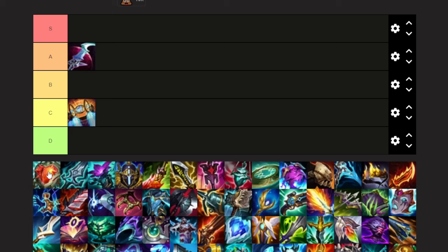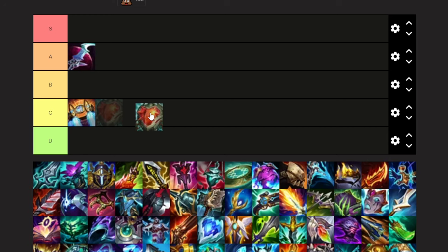Next up is Heartsteel. It's a decent item on Belveth — it's not played often at all, and it does give a lot of stats with the health and the proc, but the downside is the proc is actually reduced by Belveth's passive. That includes the health that you gain as well. So unfortunately I am going to have to put this in C tier. I would put it in B if Belveth's 75% on-hit damage reduction didn't exist, but unfortunately it does. So I'm going to have to put it in C.